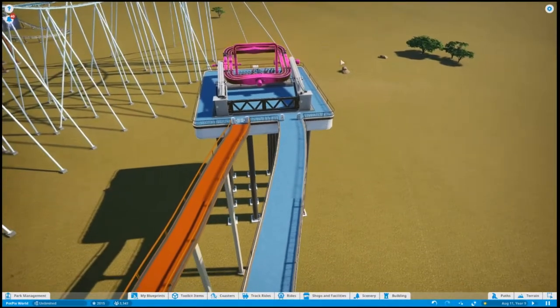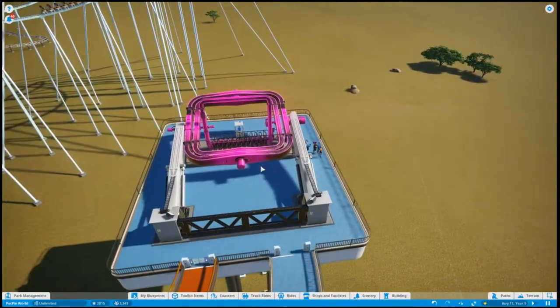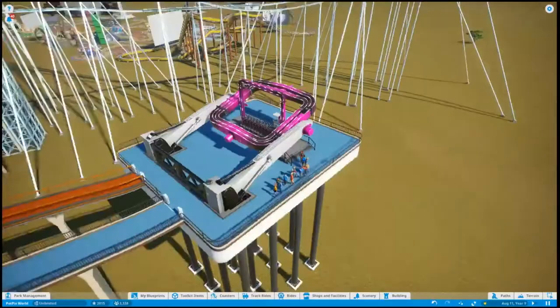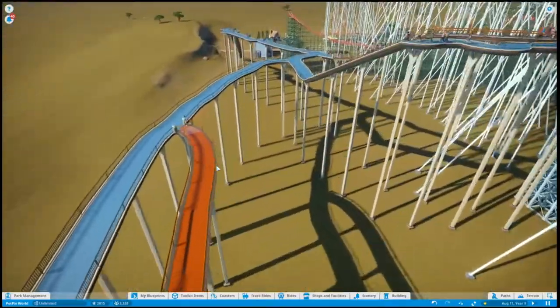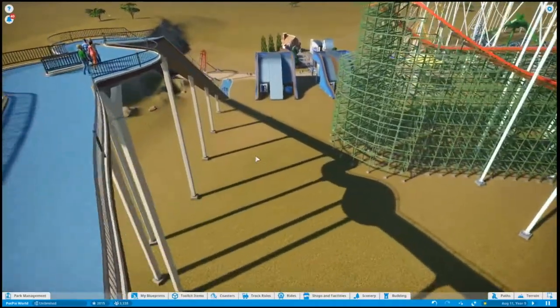This is the next attraction upon this hill — the Cube. This is a spinny ride. If you looked at the montage video, this was the Cube shown. Now we will go down the hill.